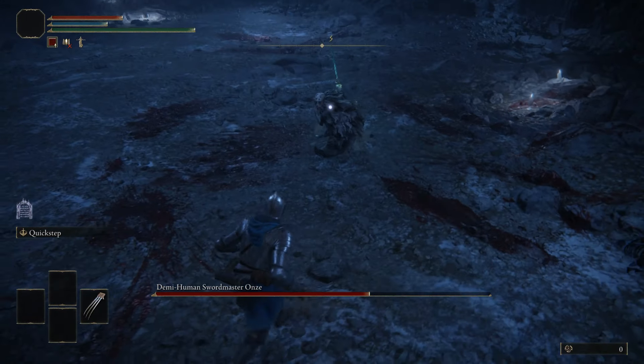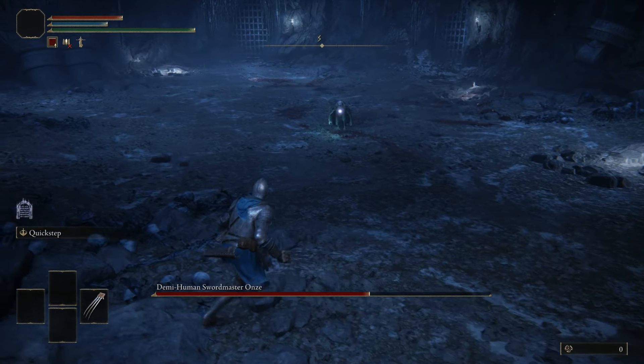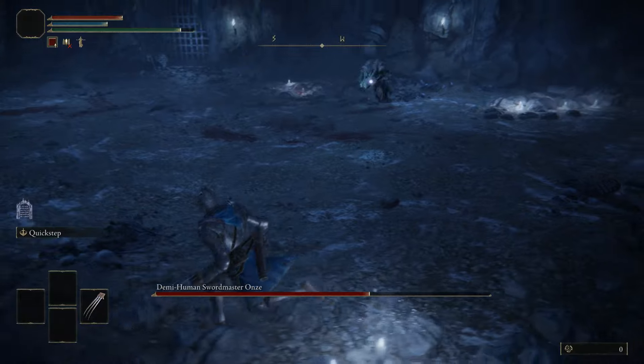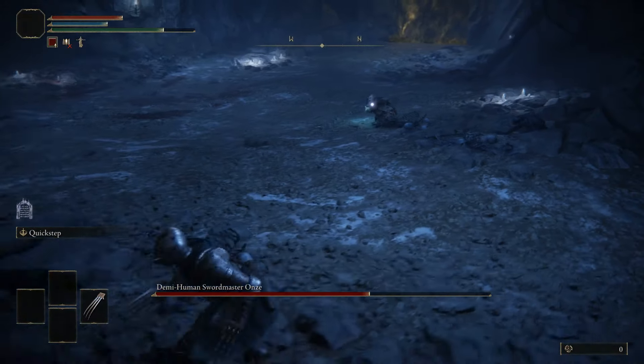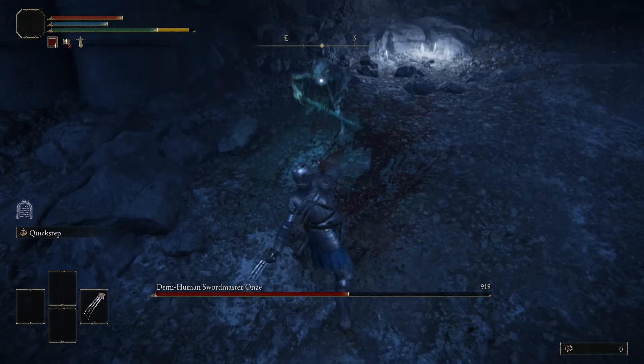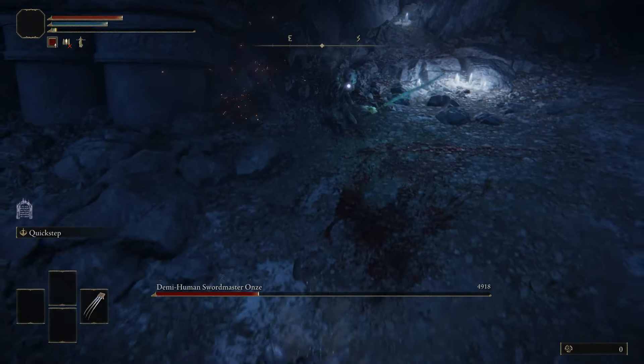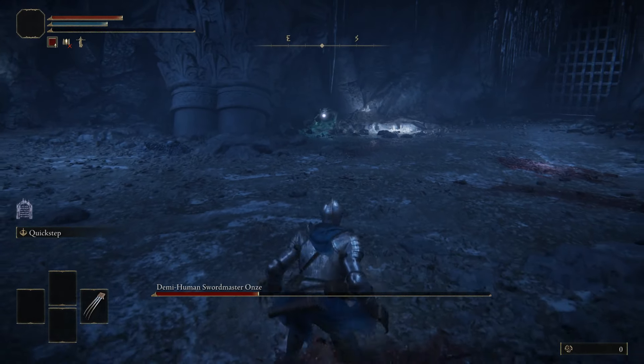You only have to bait him three or four times to get the job done, and the more points you have in dexterity and stamina, the quicker he'll meet his maker. You don't have to engage him for any of his other attacks — just keep some distance from him at all times until he jumps and teleports. And that's all it takes to kill one of the ugliest bosses in Elden Ring.